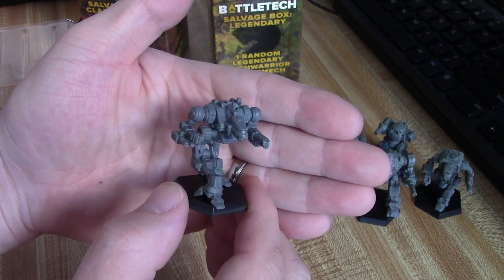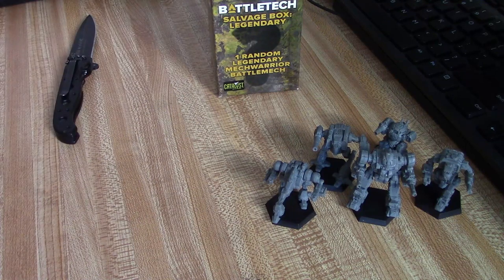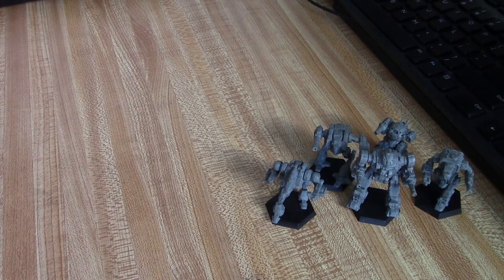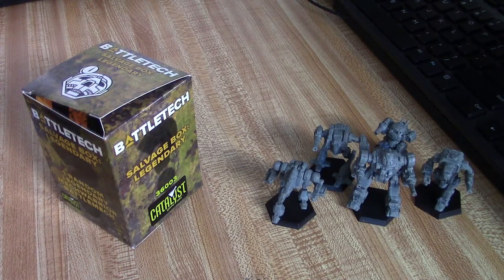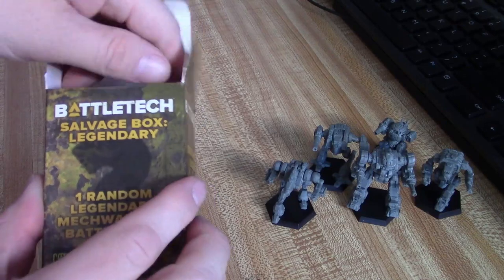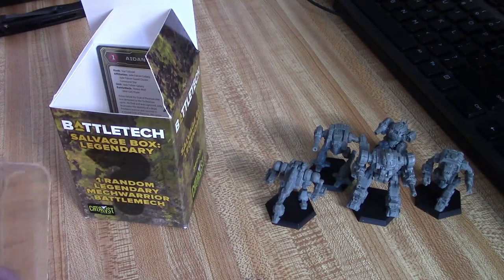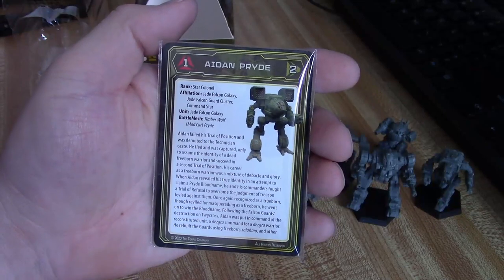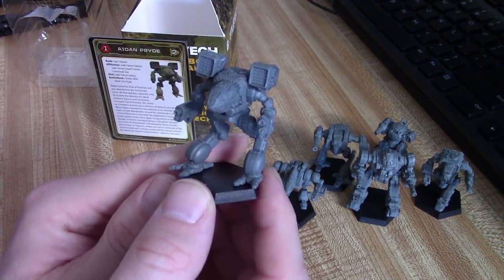You know what we need is to get these on one of those little rotating turnstiles — I think that'd be really cool. I did not go nuts; I didn't go for a Galaxy Command or Pledge level or anything along those lines. All right, so now here's the one everyone wants to see — it's what's in the legendary box. I'm going to tilt it so I can't see it — you guys are going to see it as soon as I do. We've got a Mad Cat and I believe that is Pride. We have Pride in the Mad Cat, or Timber Wolf, depending on who you're asking.